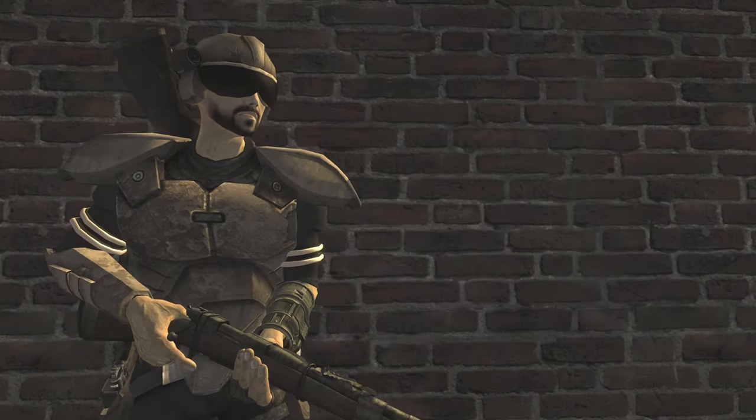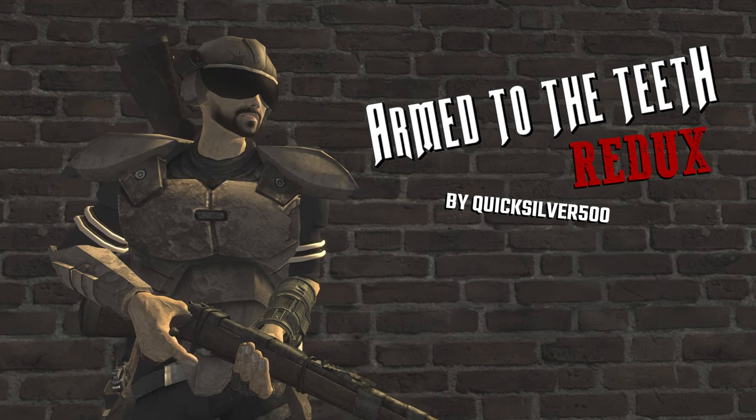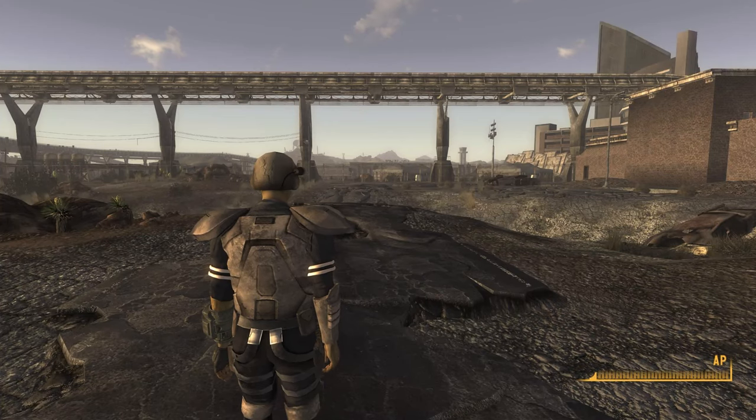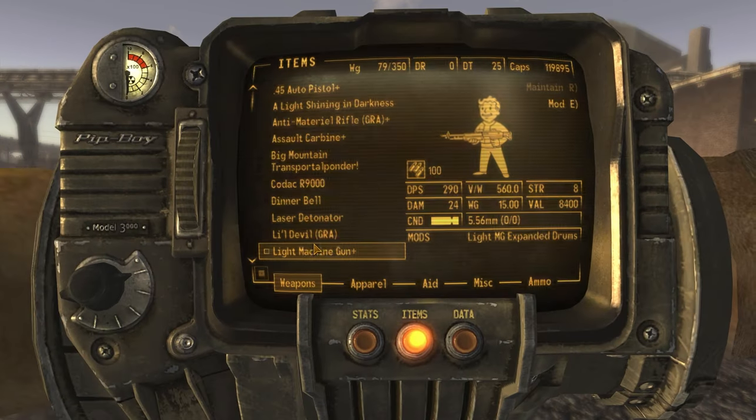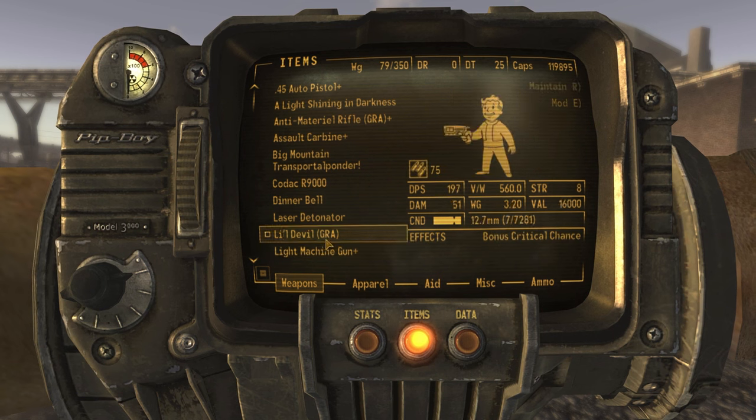In this New Vegas video, I'm going to be showcasing a mod called Arm to the Teeth Redux by Quicksilver500. How the mod works is that it allows up to 4 different weapons that you have assigned to your hotkeys to be visible on your character at one time.